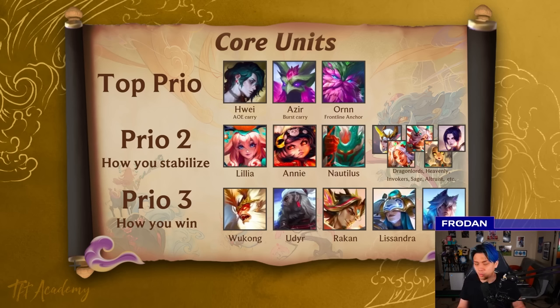Azir is your burst carry because Hui, while he does a bunch of AoE, can't take down super tanks or really defensive warriors that are three-starred like a Gnar 3 — you'll have trouble bursting it down. Azir is your single-target AP nuker. Ornn is your frontline anchor and support — he can take a lot of damage while also providing extra items to the rest of your composition, and if you have ways to synergize with Ornn like cybernetic bulk, it can be really powerful. Top priority means seeing them in your shop and buying or holding them. Priority two is how you stabilize and get to fast 9, with a secondary set of units like Lilia, Annie, and Nautilus as your foundation.